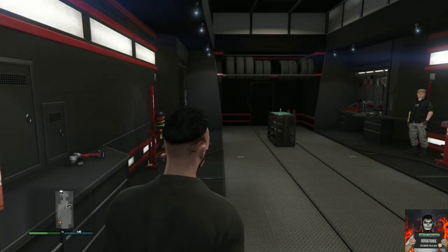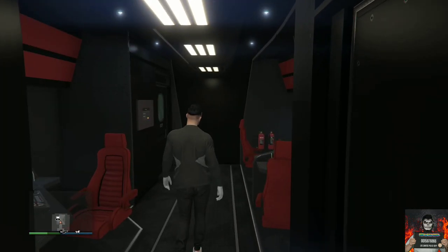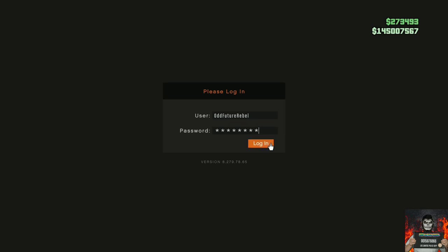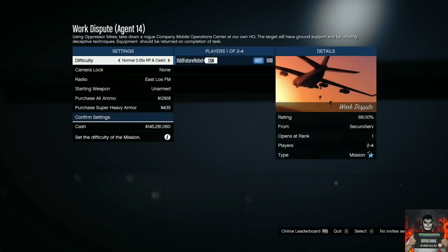Make your way to where you see a touchscreen device on the wall of your cab. Push right on the d-pad and start up the mission called Work Dispute. To unlock it, you just need to complete bunker supply missions. Once the job menu pops up, set the difficulty to easy.